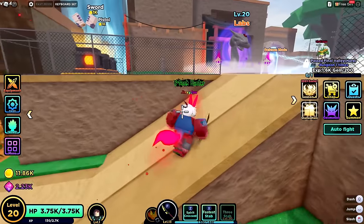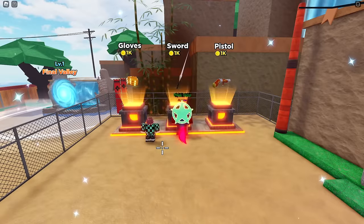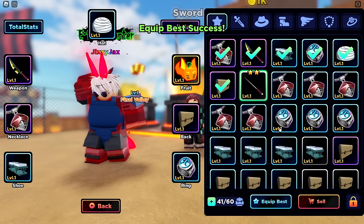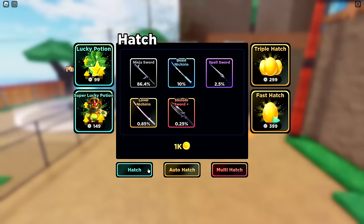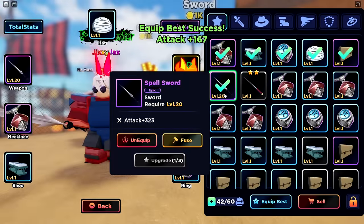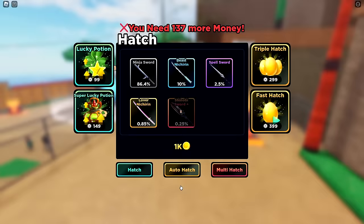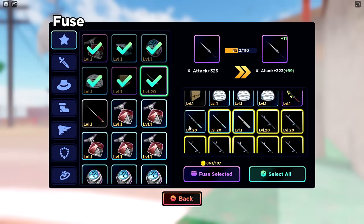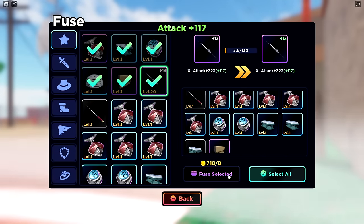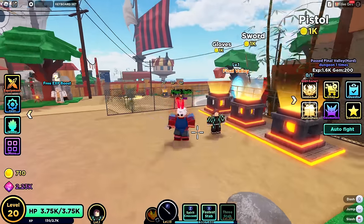I just realized I can upgrade weapons if I have more than one. If I fuse them, I get a lot more damage. Let's summon for two more blood swords. We got an epic — that does a lot of damage. I can also fuse items into other items to boost stats further. We should be getting new items soon anyway. Lost connection again. Back in — we're level 20 now. Let's spend our 11,000 coins summoning for a good sword.